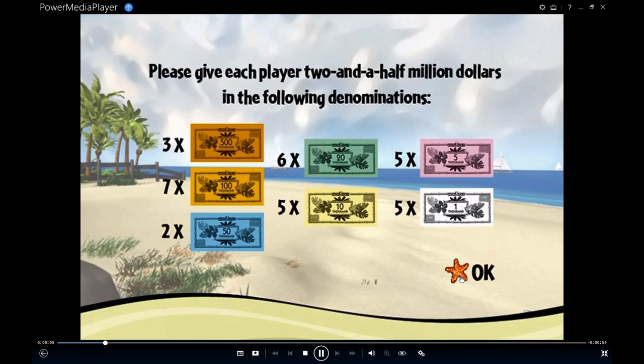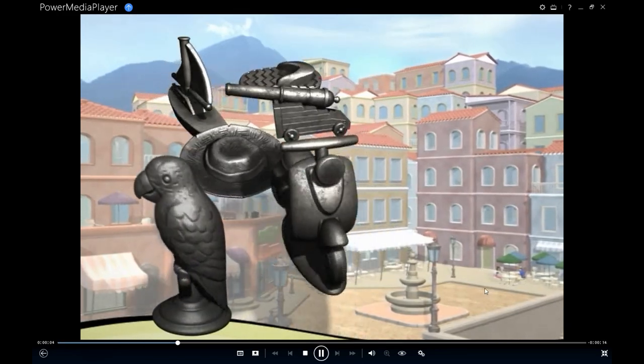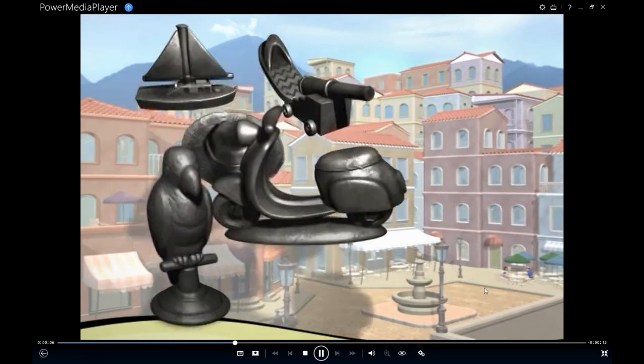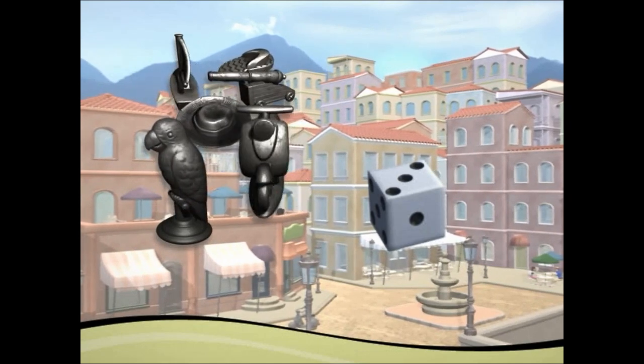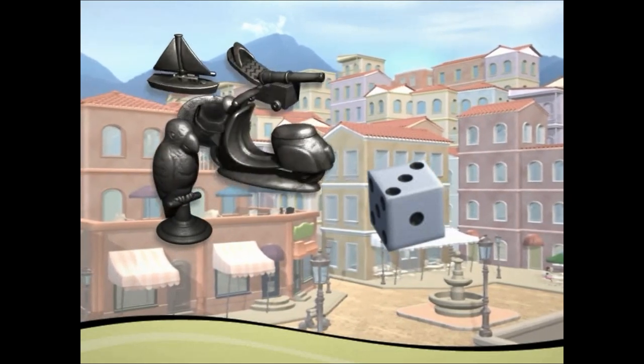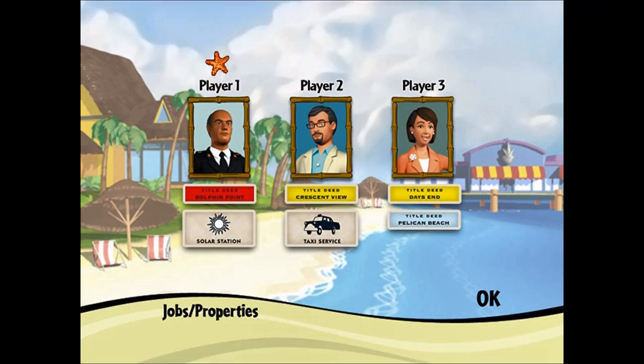It's going to tell you what the denominations are and how much money each person is going to get. Then you'll choose your game pieces and determine who will go first — each of you roll one die, and player one is the person with the highest roll, with the other players proceeding clockwise around the table. Here are the different jobs: player one will be the police chief, player two will be the developer, and player three will be the mayor.